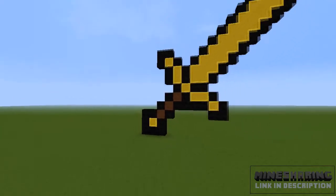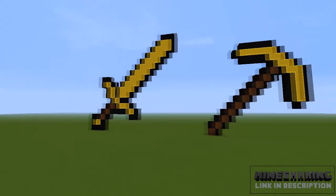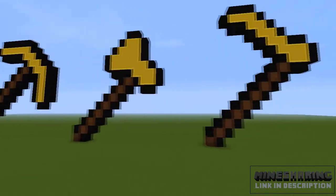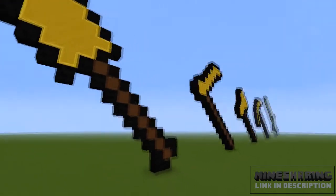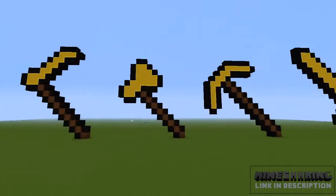Hey guys, what's up! This is mine sharing with a tools pack view — it's like the swords, the pickaxe, the hoe and the spade. All is like a map download, just to allow you to download them and add them to your map. They do look quite cool. If you'd like a tutorial, just comment, but the download link is in the description.